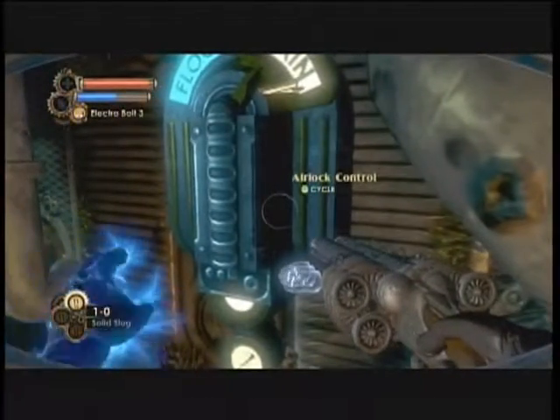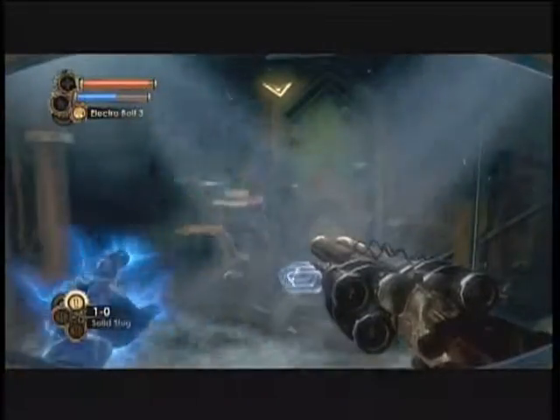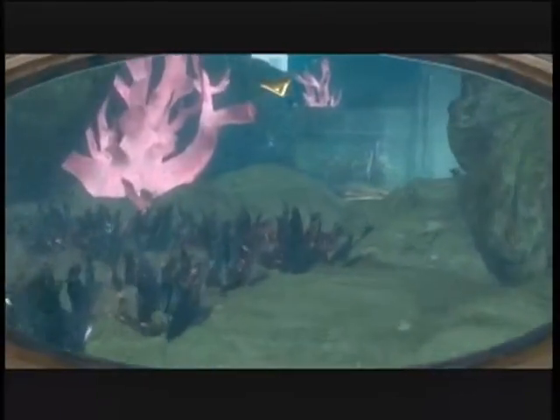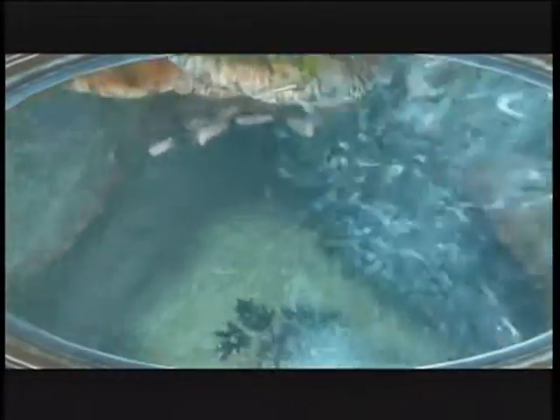Hello and welcome to another episode of Let's Play Bioshock 2. In this episode, we enter Gil Alexander's laboratory where he is currently being held — well, not really held, because that suggests someone is imprisoning him. He's just insane and he's in this giant tank because he's too insane and huge. We go there and get a first glimpse.